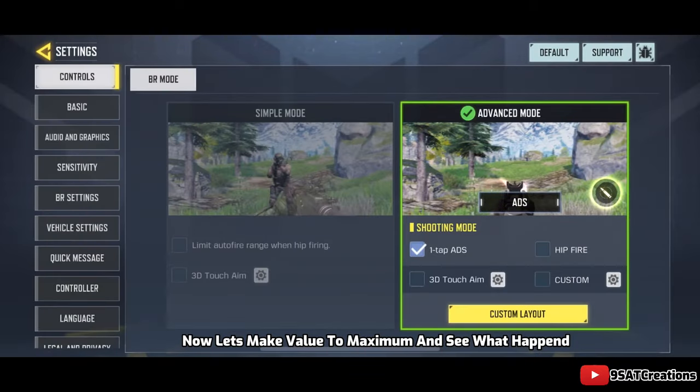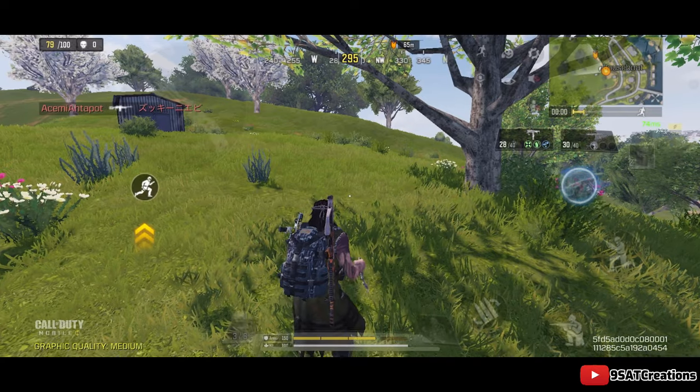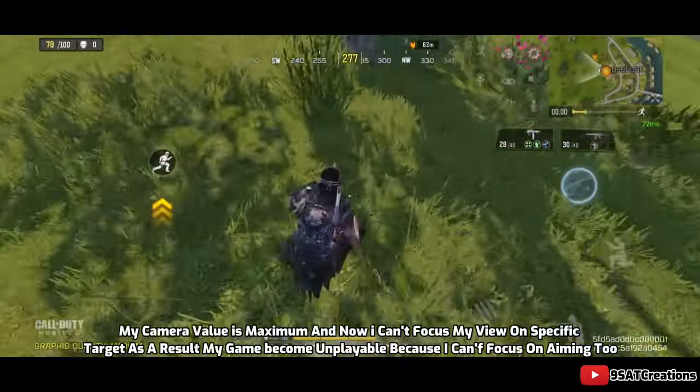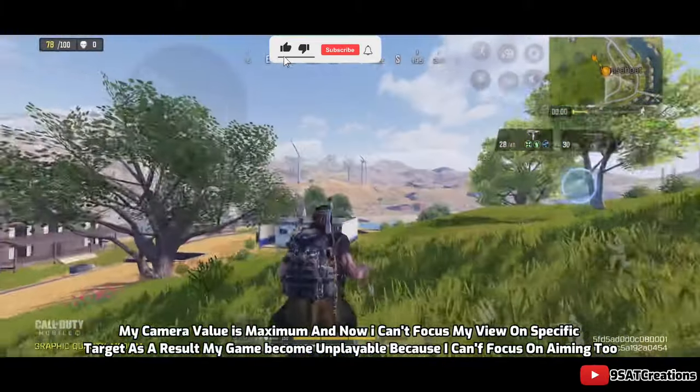Now let's set the value to maximum and see what happens. My camera value is now at maximum, and I can't focus my view on a specific target. As a result, my game becomes unplayable because I can't focus on aiming either.